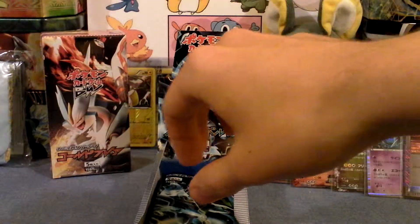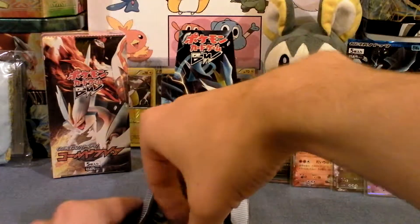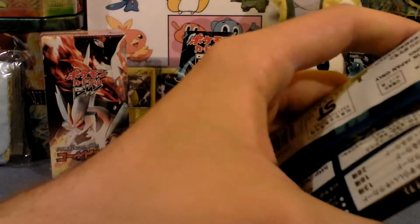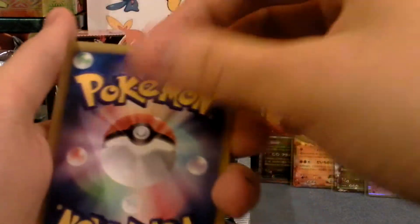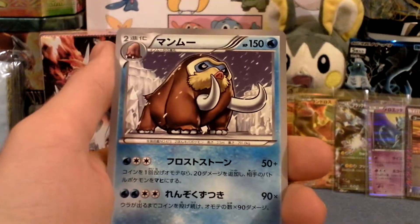I believe I already opened up three — I opened five last part. I got one more pack for you guys here. Let's see if it could be something nice. I'm going to do the rest of the box in two more parts. Let's hope it's nice. Audino. Tranquill. Blitzle. Purrloin. And nothing. Mamoswine.